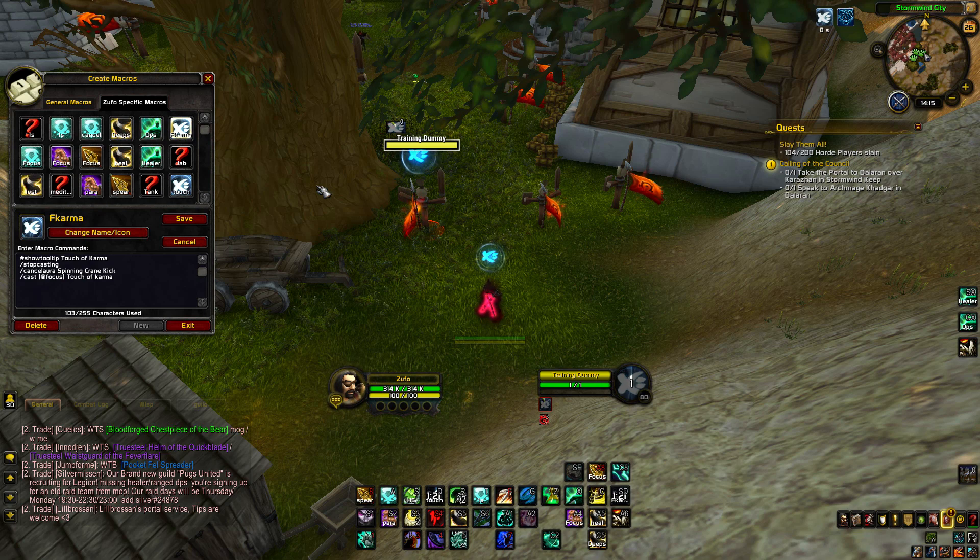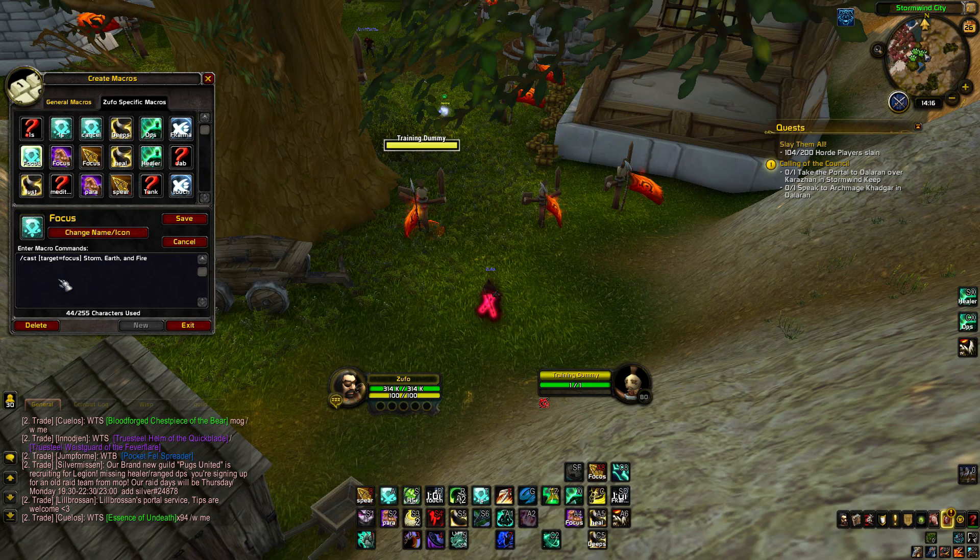My focus karma macro uses Touch of Karma. It first stops casting, cancels Spinning Crane Kick, and then casts Touch of Karma at my focus. Because with certain targets you don't want to use Touch of Karma — for example a mage, because he can block it. So you want to use it on your focus instead. And this one is my focus Storm, Earth and Fire macro — not really special. This is my focus target paralyze macro.